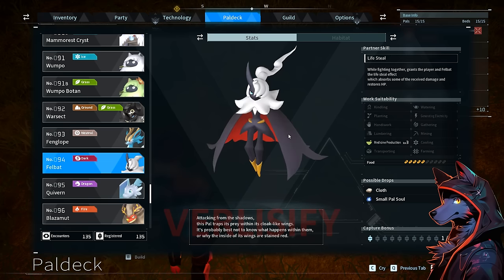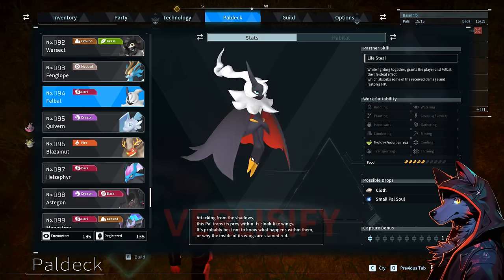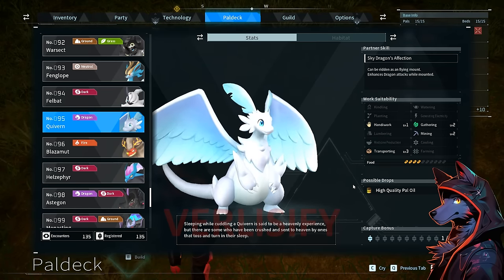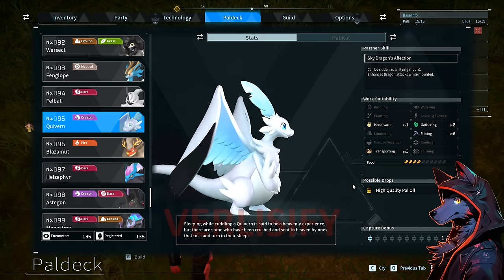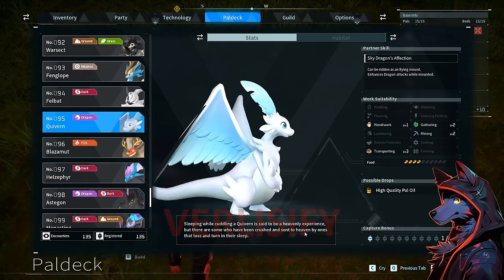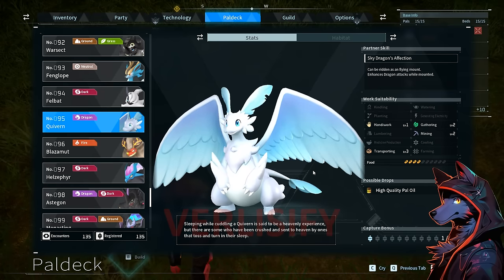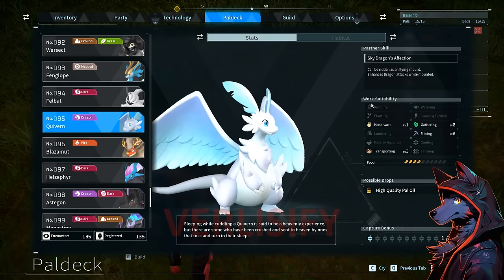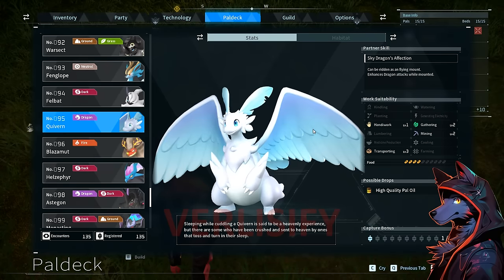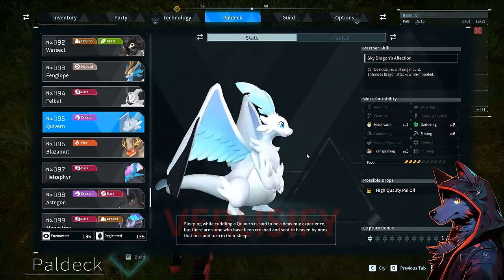Fanglope: double jump, which is really good. Lifesteal — better lifesteal effect than Lovander, and medicine production. Then my favorite pal in the entire game — Quiverne. Melts my heart, adorable, I love it so much. The description says 'sleeping while cuddling with Quiverne is said to be a heavenly experience. There are some who have been crushed by it and sent to heaven — those who toss and turn in their sleep.' Never change, Pal World. Can be ridden as a flying mount, enhances dragon attacks while mounted, good transporting. Feels faster than some other flying mounts and it's adorable — I love him.